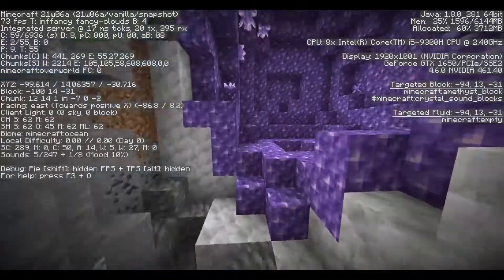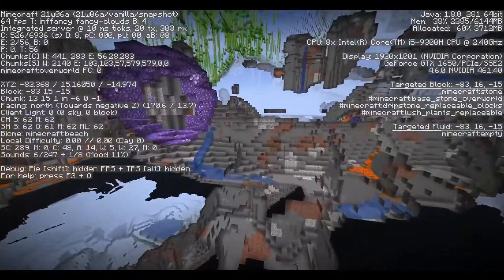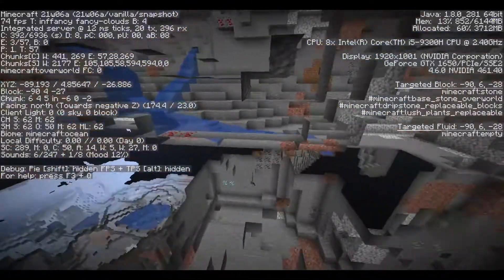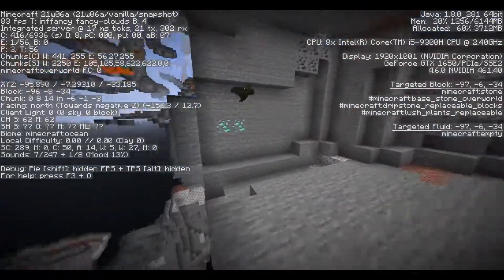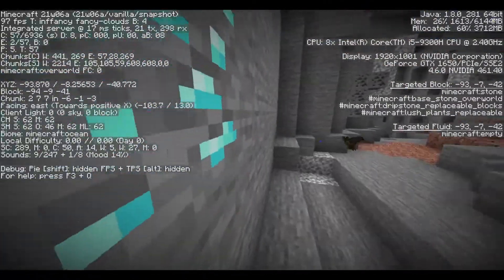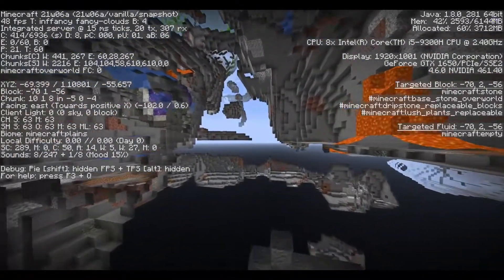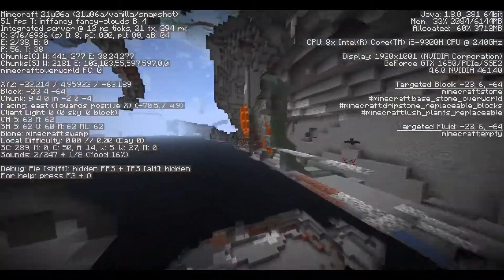So everything is now larger. This is one of the amethyst geodes which is now currently generating. Last week's snapshot introduced the blocks for the lush caves — I just want to point that out. But the lush caves themselves don't generate yet, from what I can tell.